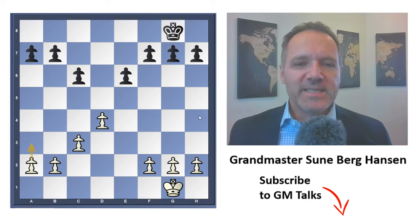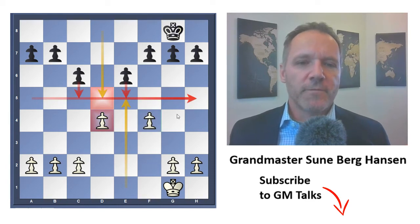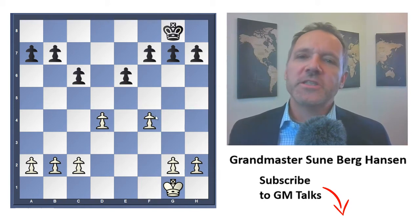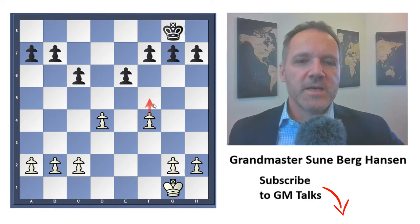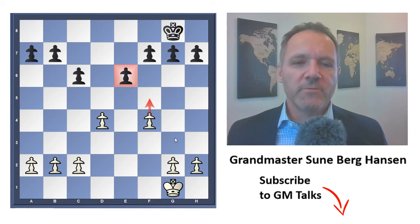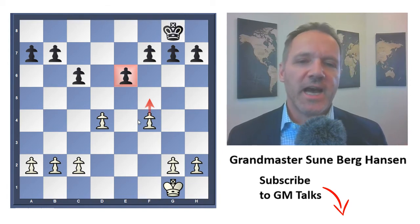If we look at white's kingside — let's go back and play another move — f4 is one of the ideas. It's a strategically valid idea to play f4, f5, because you hit this pawn and if it takes, you will have a majority on the queenside and open files on the kingside, so it looks kind of good.